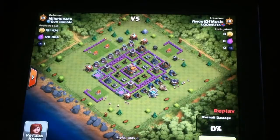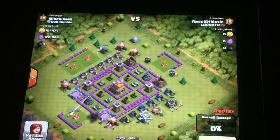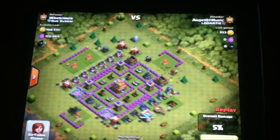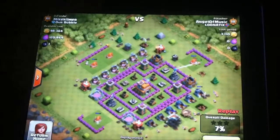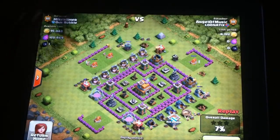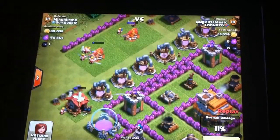First I always send some Barbarians to clear out bombs and other traps. Then, once they've destroyed most of the buildings, I want to go into the mines, as you can see, because this is where the loot is — as you can see, they are full.